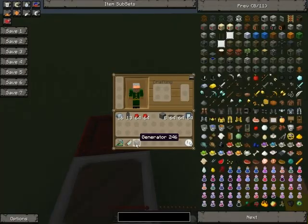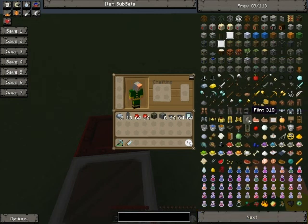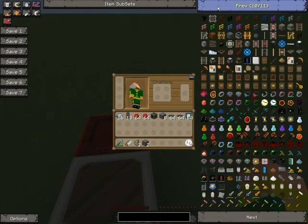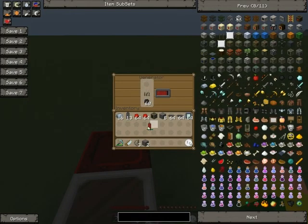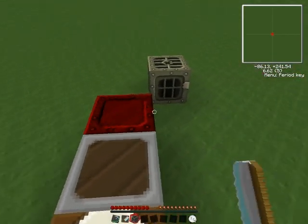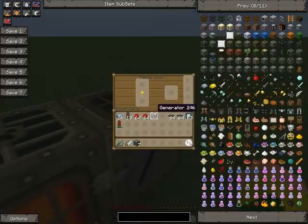Generators can be used to power other machines. Now I'll show you how to make a macerator — that thing is noisy, isn't it? And this is how you connect the macerator. Now I can put any machine next to a generator and the generator will power the machine right next to it. If you want to power one that's further away, you're going to have to wire it up.